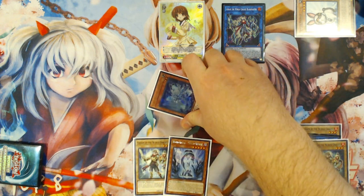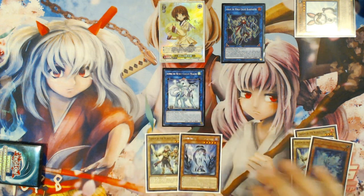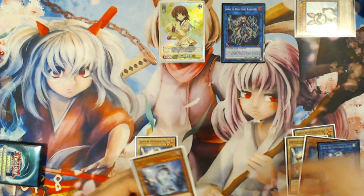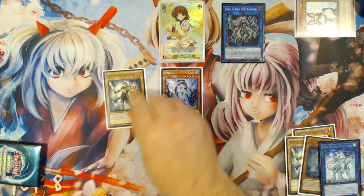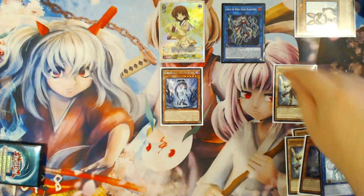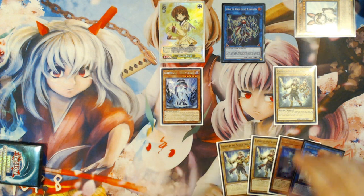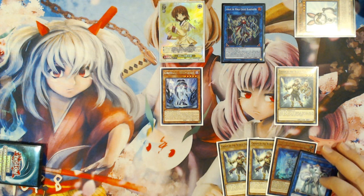Then you're going to do the Orym effect again — removing Lee to bring back Emduk — and then tribute the Emduk for the World Legacy World Chalice normal summon. The Emduk here will trigger to summon Chosen by the World Chalice from your hand specifically into the zone that Orym is pointing to. The reason you want it specifically in that zone is so you can utilize it in a reasonable manner going forward.